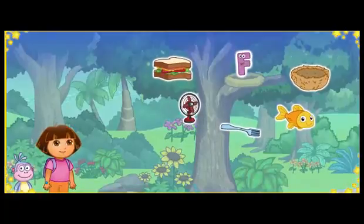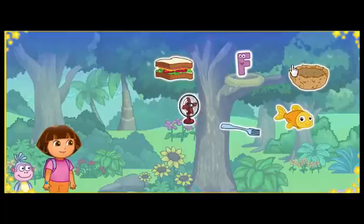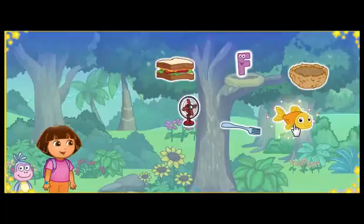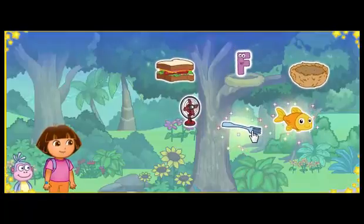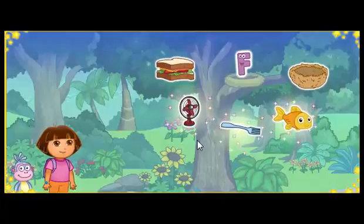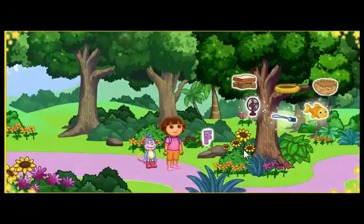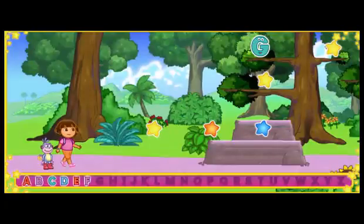To get the letter down, we need to click on three things that start with the letter F. Fish! Starts with the letter F. Way to go! Fork! Starts with the letter F. Fan! Yes! Starts with the letter F. Fan, fork, and fish all start with the letter F. Look! We got the letter down from the A, B, C tree. All right!